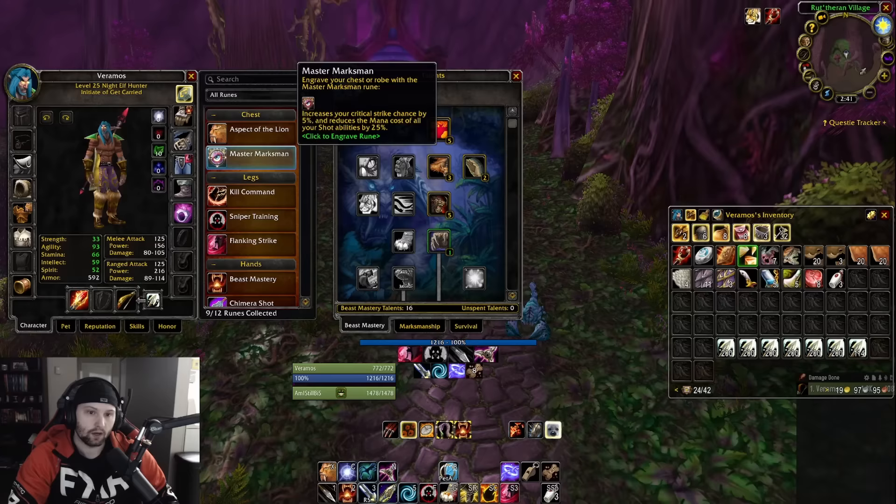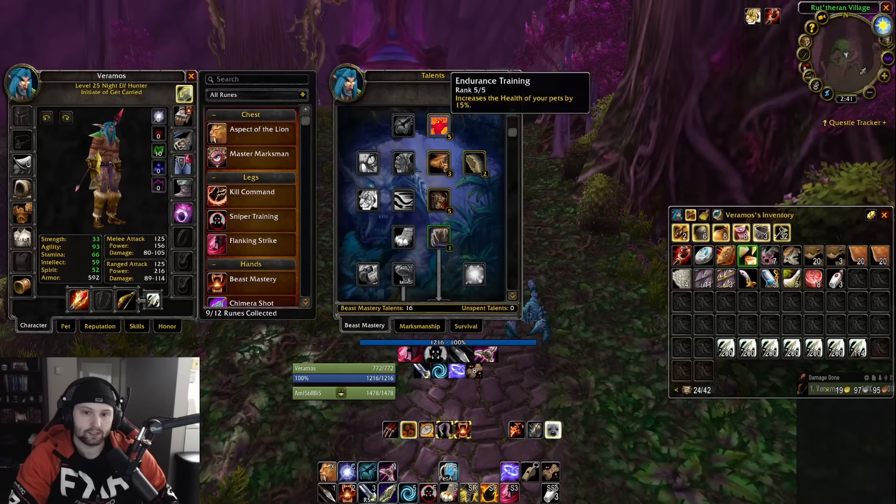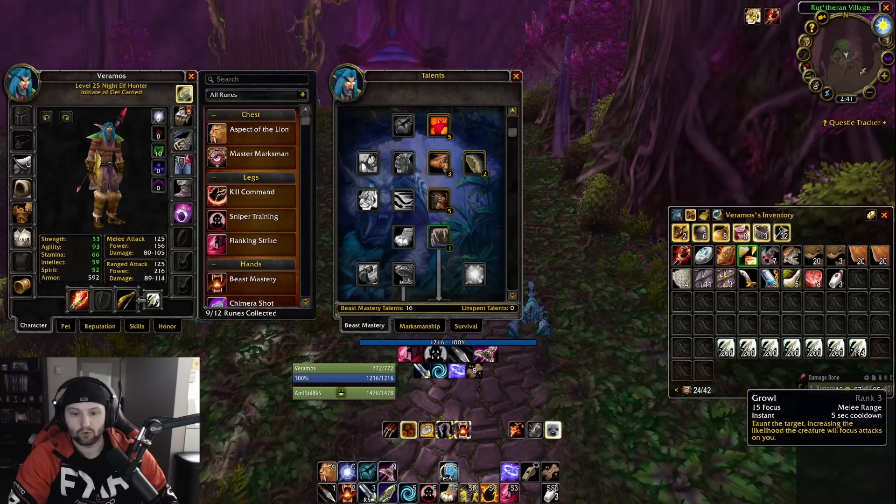Right now I'm using Aspect of the Lion, Flanking Strikes because I melee weave, and Beast Mastery. This is my talent build — 16 points into the Beast Mastery tree — and I'm using a Scorpid pet with Scorpid Poison and Growl turned on autocast. By no means was this run perfect, but you can do it in about 15 to 17 minutes if you're pretty quick.